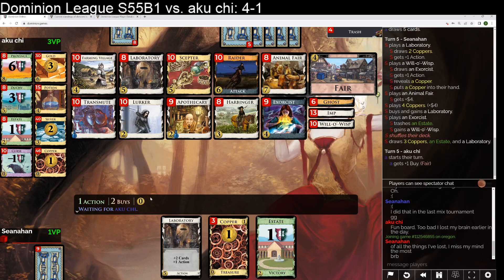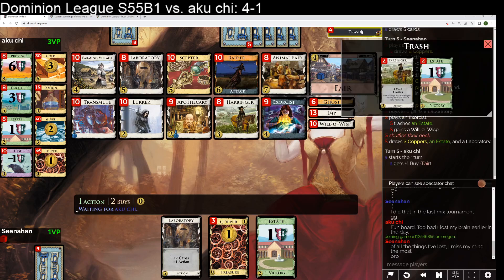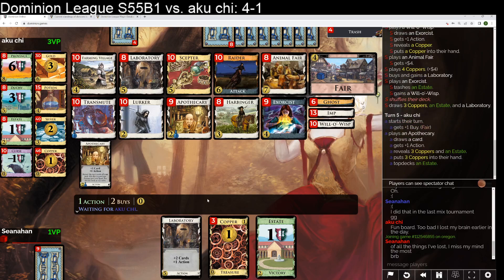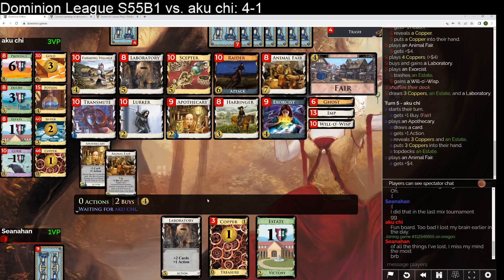Then we look to maybe get a lurker. We should grab a lurker now because there's stuff in the trash. I want to get another fare, then lurker, then exorcist — second exorcist. Wow, they top deck the apothecary and then just immediately draw all the coppers. Quite nice draw.